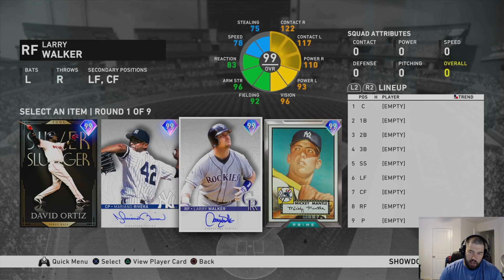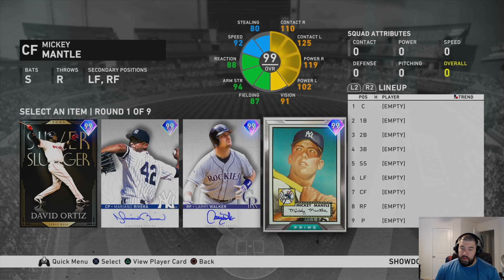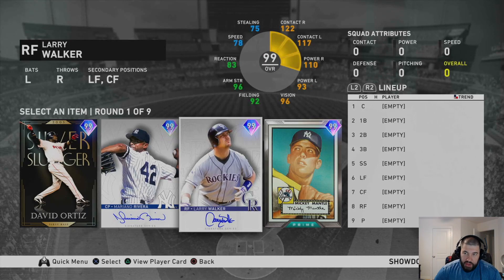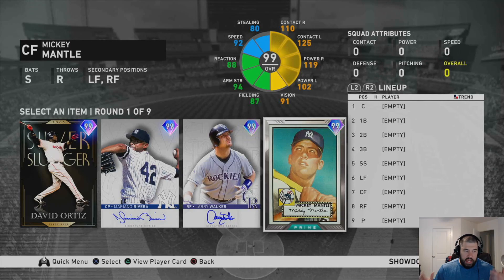In the first round, you're normally going to get an option of these three guys. You will normally not get Mickey Mantle. If you do get Mickey Mantle, I love Larry Walker and Big Papi, but pick between those two — that's probably your best option. Do not pick Mariano Rivera; there's maybe two or three missions where you need a closer. Pick one of the hitters — they're more beneficial. In this situation, I think Mickey Mantle is the best option, but I would normally pick Larry Walker.